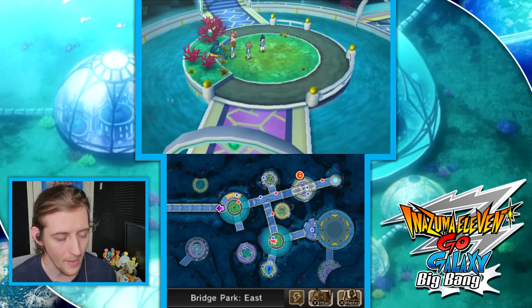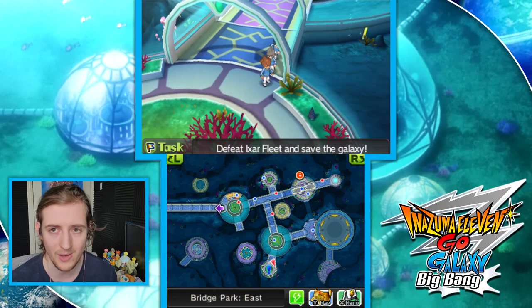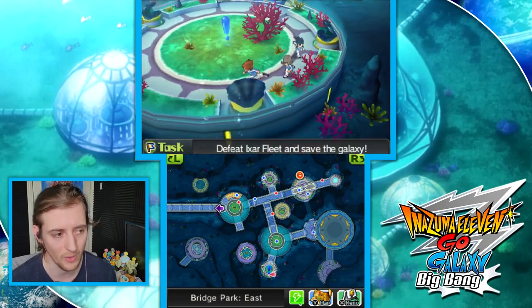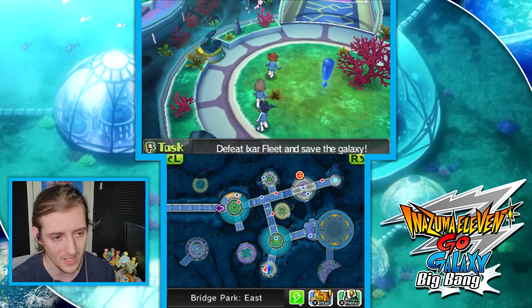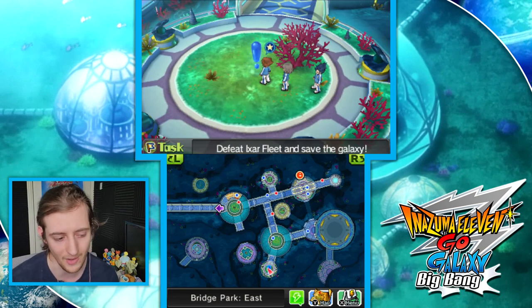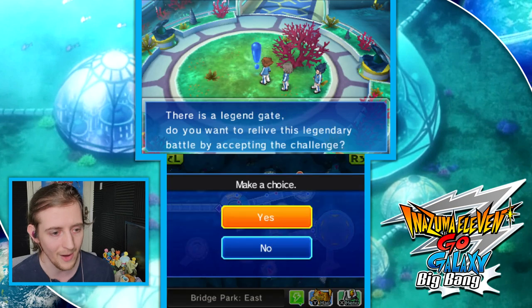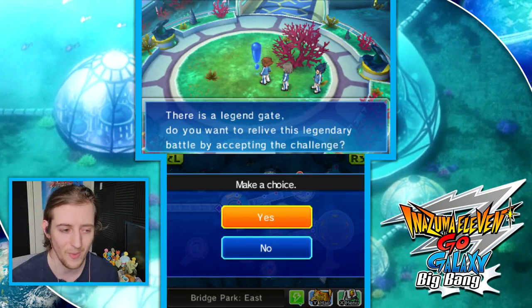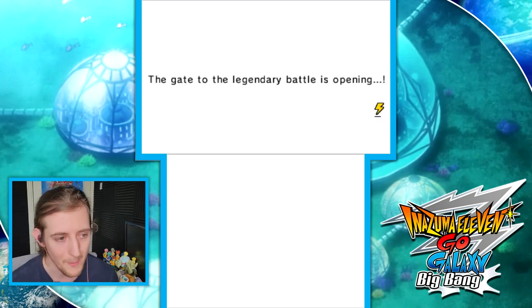I'm pretty sure there's still part of this map I haven't fully explored in the main let's play — I definitely had comments telling me how to get somewhere I missed. After the match I'll have a second scan of Nyadi and see if I can find anything more. But for now let's focus on the specialty: it's not map solving or maze solving, it's Inazuma 11 football matches.